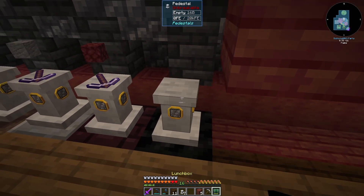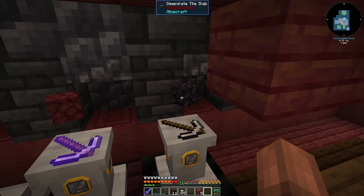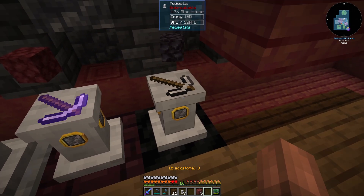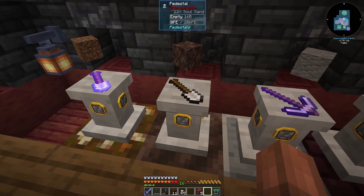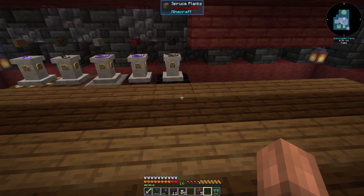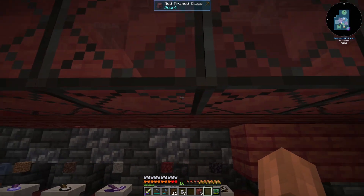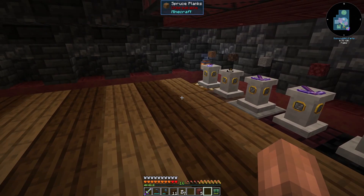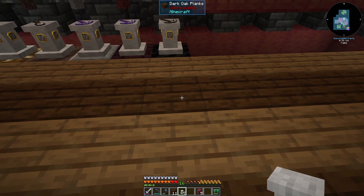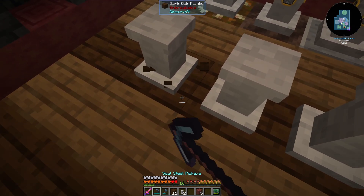There's our soul sand, and that should get us blackstone. Wait — is that cobbled deepslate? No, it's giving me blackstone. Cool. Netherrack, andesite, soul sand, and dirt. Sweet. So now we need to get those into storage and I'm just trying to figure out how we want to do that and how it'll look good.